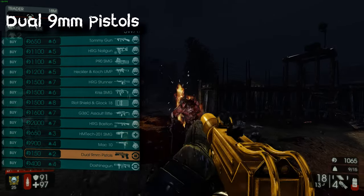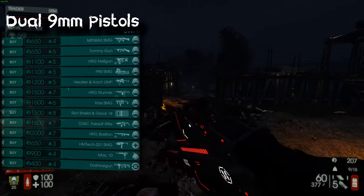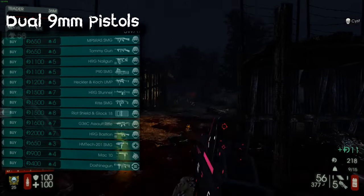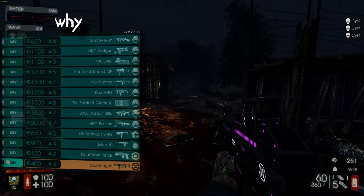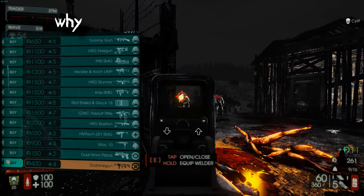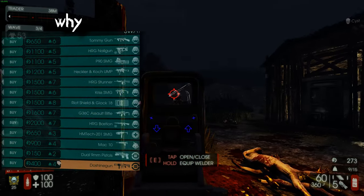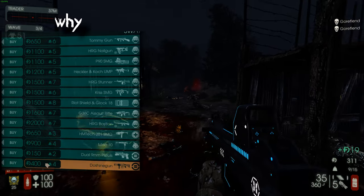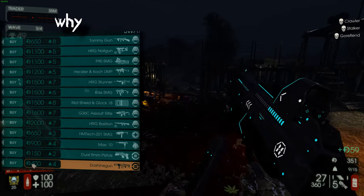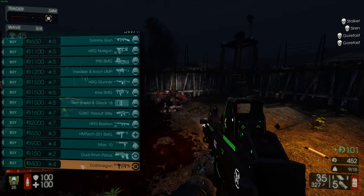The dual 9mm pistols are the weapons you spawn with. After the first wave or first few waves you eventually just want to get rid of them. Then of course there's the Doshinegun — I'm going to say this for every single guide: do not use this gun. It's a terrible gun.